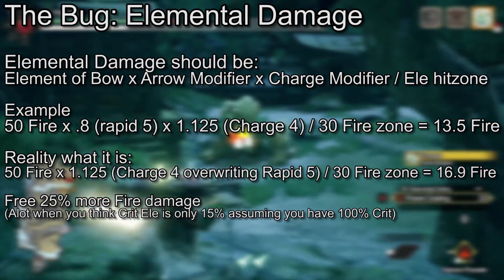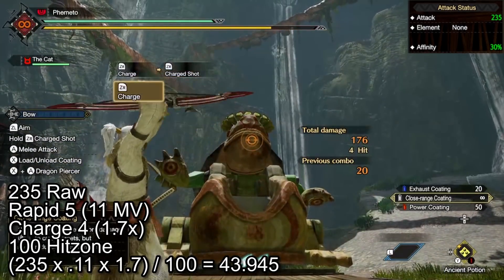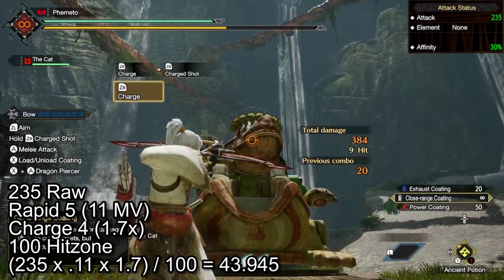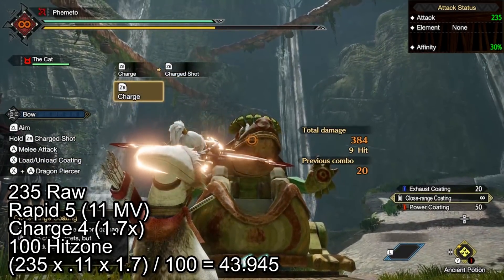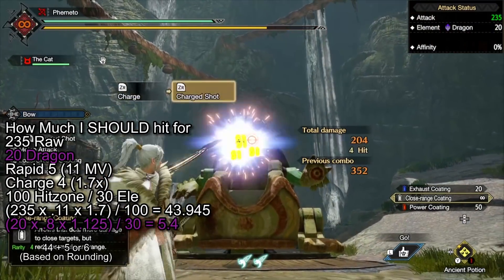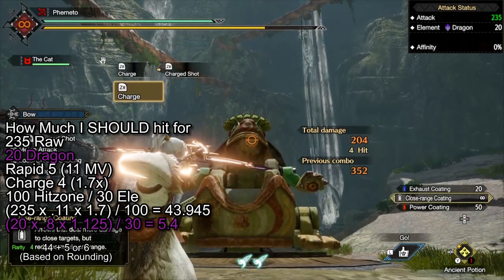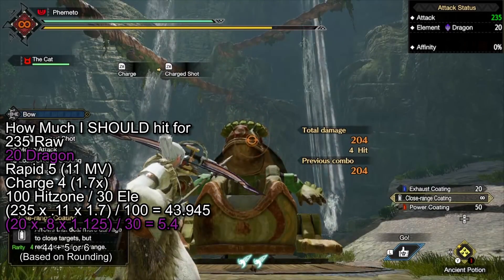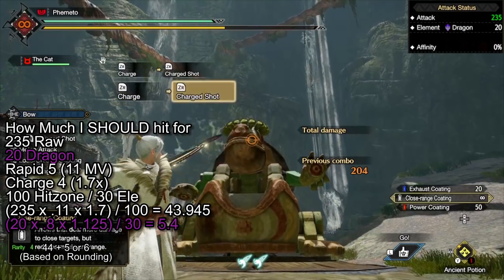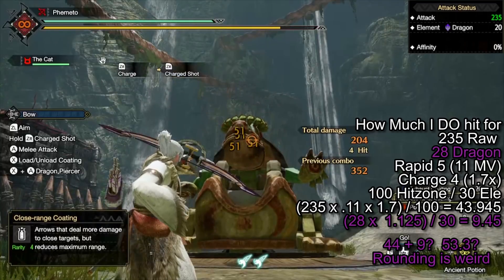That doesn't sound like a lot, but trust me, it ramps up. A standard rampage bow with 235 raw hits for 44 damage per arrow on the target dummy, which has a raw hit zone of 100 — quick math checks out. Now take the same bow, slap on 20 dragon. The target dummy has an elemental hit zone of 30, so 0.3 times your element is the extra damage. With 20 element you should get about 5.4 extra dragon damage, maybe rounding to 6, so hitting for about 49 to 51.